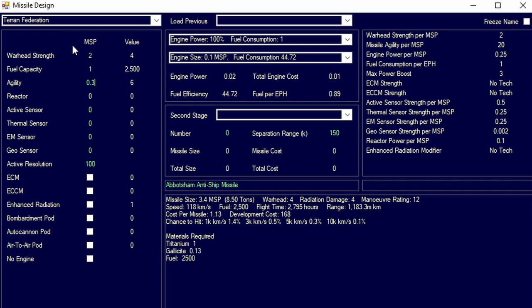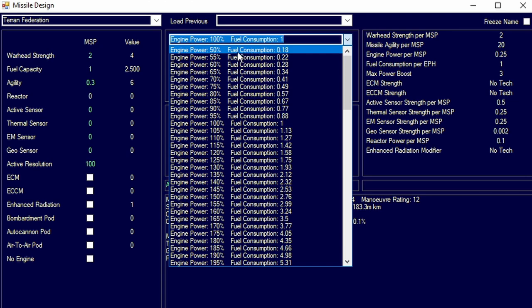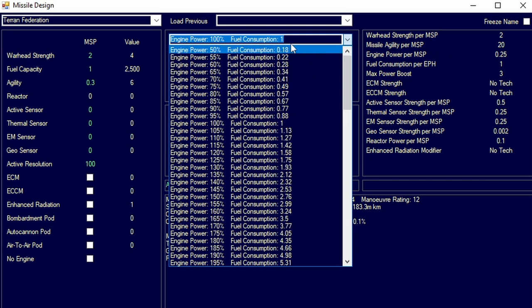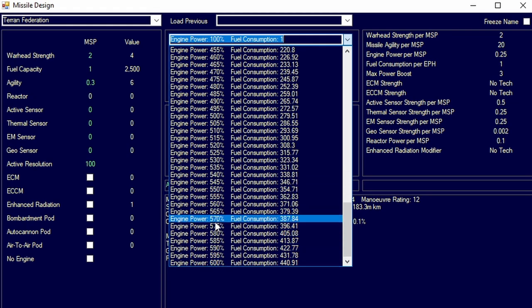The important thing to understand is the balancing act between warhead strength, fuel capacity, agility, and the engine. Missiles can go from 50% engine power to 600% engine power in the engine selection screen — you do not build a separate engine. In this game, we have a technology of 300% power boost, which allows us to go 600% power boost. The biggest value in improving your missile designs — and what makes early missiles so bad — is two things: engine technology is bad and power boost technology is bad. Power boost research is generally cheap and allows you to get great value, because you generally do not need significant amounts of range.